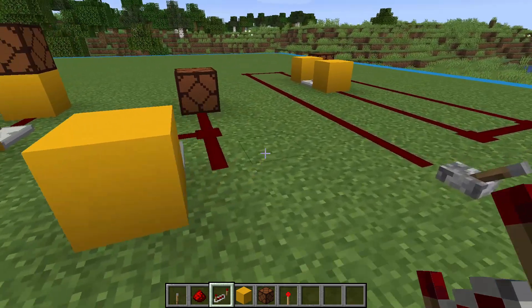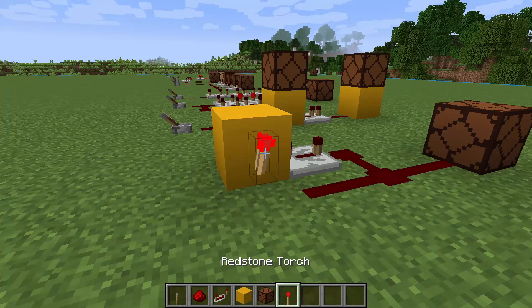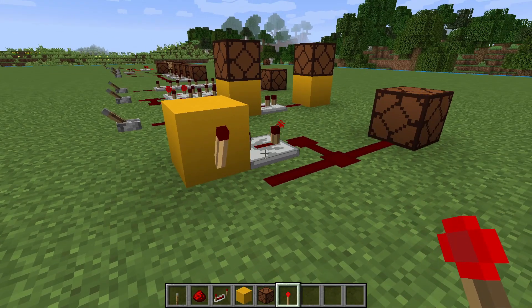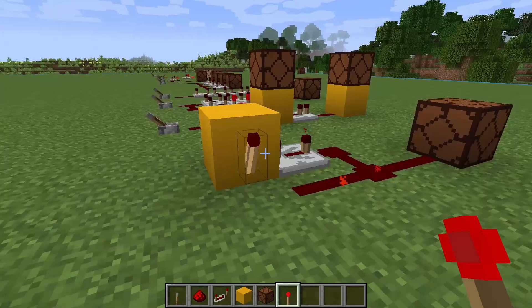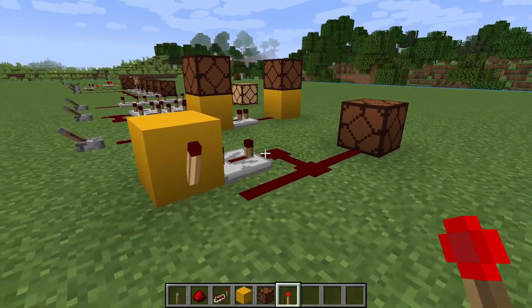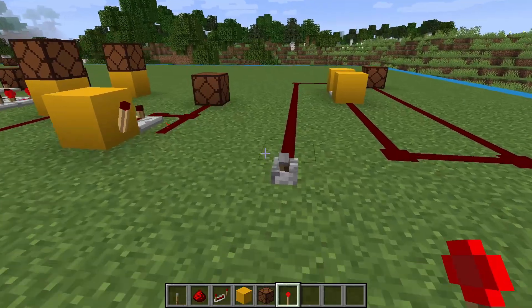Here's another setup of a redstone clock using a repeater. In this example, the torch sends a signal to the redstone line and the signal gets amplified by the repeater into the block. The block becomes hard-powered and toggles the torch. You can adjust the speed of this clock by adding more repeaters and changing the tick setting on the repeater.